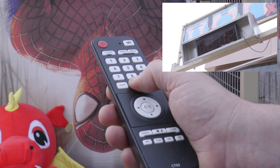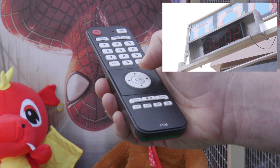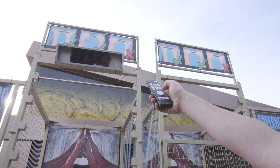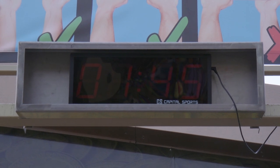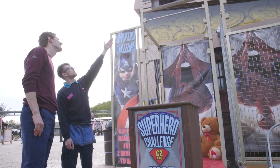To set up the timer before opening, you will need to follow a sequence which tells it to count down from two minutes every time you start. This sequence will be in your manual and shown to you by your supervisor. Make sure you explain all of the game's rules to the guest before they decide if they are up for the challenge.